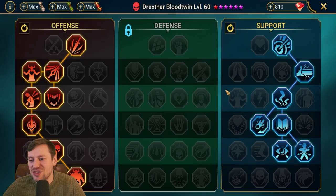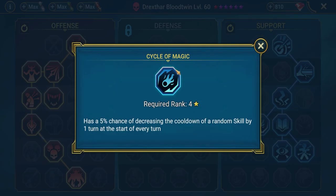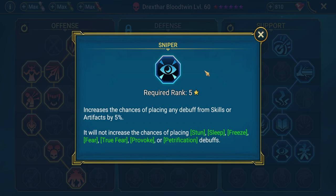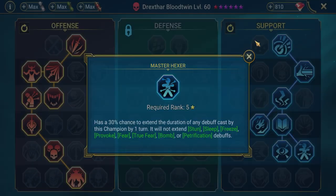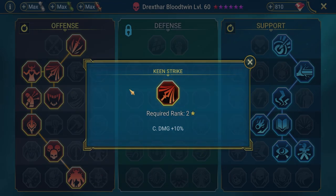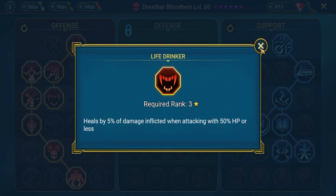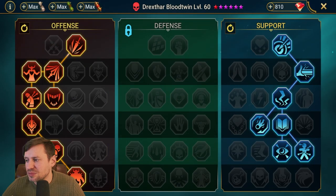For masteries, he has really specific masteries. Going into the Support tree, make sure you get Accuracy. I'm taking Cycle of Magic to reduce the cooldown on the A2, then Sniper to increase the chance of landing HP Burns, and Master Hexer to keep those HP Burns and Decreased Attack on for longer. In the Offense tree, take some extra Crit Rate, some Crit Damage, everything to help do more damage to bosses, Life Drinker to keep HP topped up, and Giant Slayer because of that triple hitter on the A1.